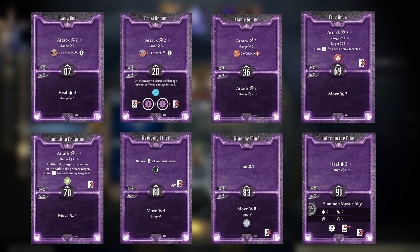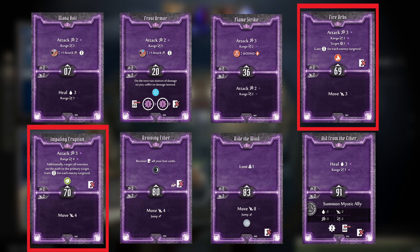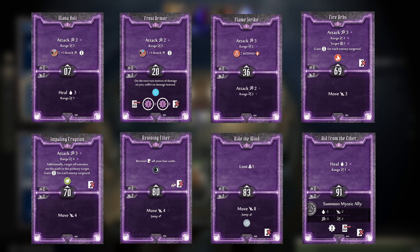From the starting cards, I would suggest using these cards to play a well-rounded damage character who can get a bunch of XP quickly. Fire Orbs and Impaling Eruption will be your big do-a-lot-of-damage cards that also create elements as fuel to power up Mana Bolt, Frost Armor, and Flamestrike on future turns. Make sure to try and max out the number of targets on both of these for crazy XP gains.